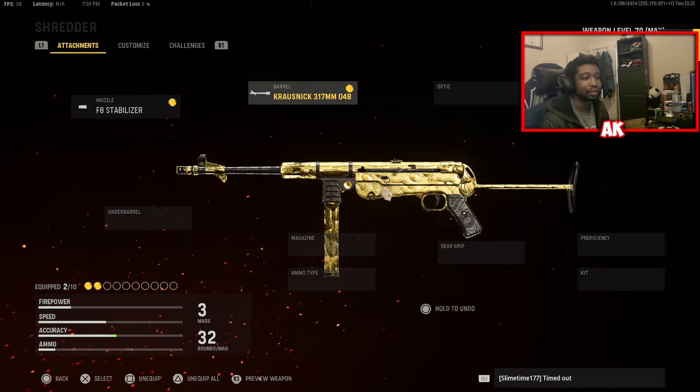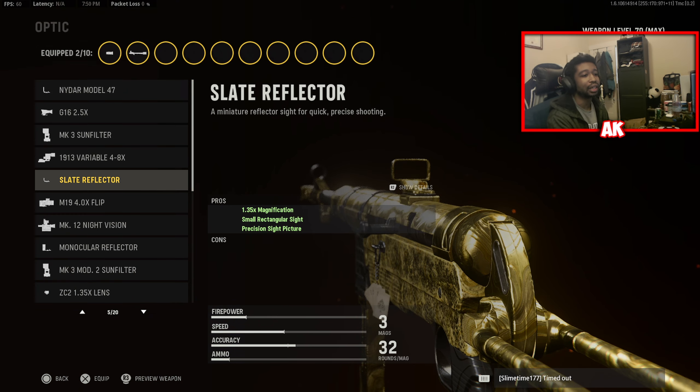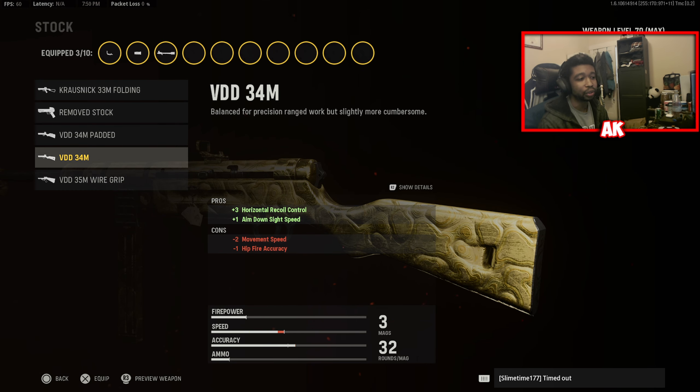Our next attachment is going to be the Slate Reflector. I really like the Slate Reflector because it reminds me a lot of the GI Mini Reflex from Modern Warfare. If you guys play that game, you'll kind of recognize this sight — that's pretty much why I like to rock that one.